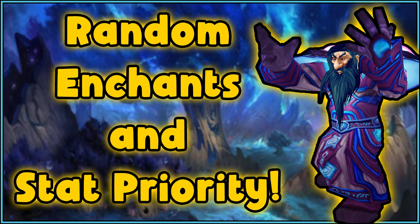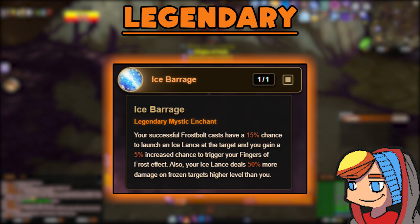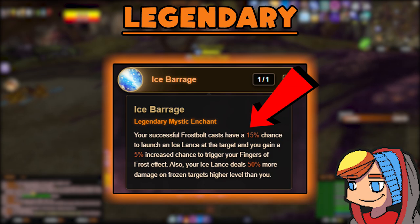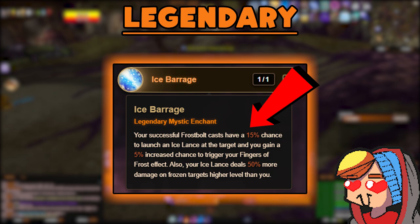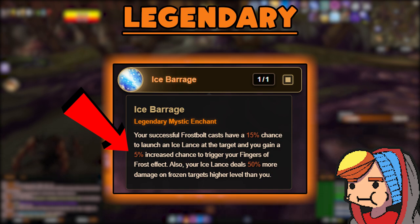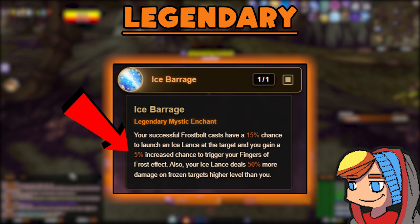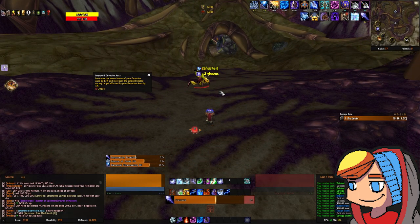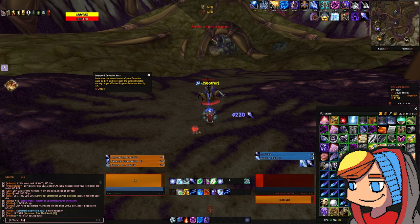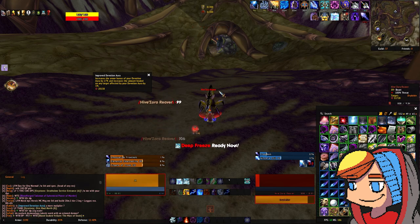Let's start this build guide off right — we gotta talk about the random enchants and stat priorities for this build. We will be using the legendary RE Ice Barrage. This has three components to it that makes it fairly strong. First, it has a 15% chance to cast a free Ice Lance at the target while you spam your Frostbolt — free DPS you don't gotta think about is always a sweet deal. Second, you gain an additional 5% chance to trigger Fingers of Frost, which we look to stack as high as we can with this build. Lastly, it makes your Ice Lance deal a whopping 50% more damage to frozen targets higher level than you. So as you fight your bosses and get your charges of Fingers of Frost, this auto triggers and makes your Ice Lance hit for almost as much as your Frostbolt. It's a nice, clean, simple RE that you don't gotta think about — all you gotta do is blast.